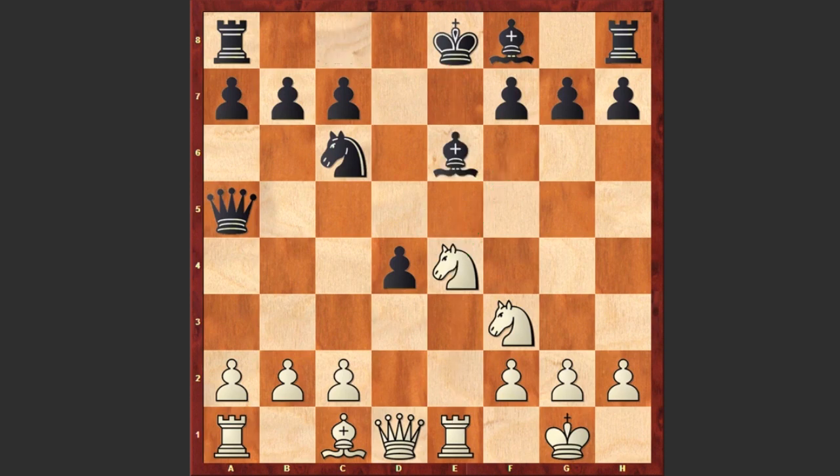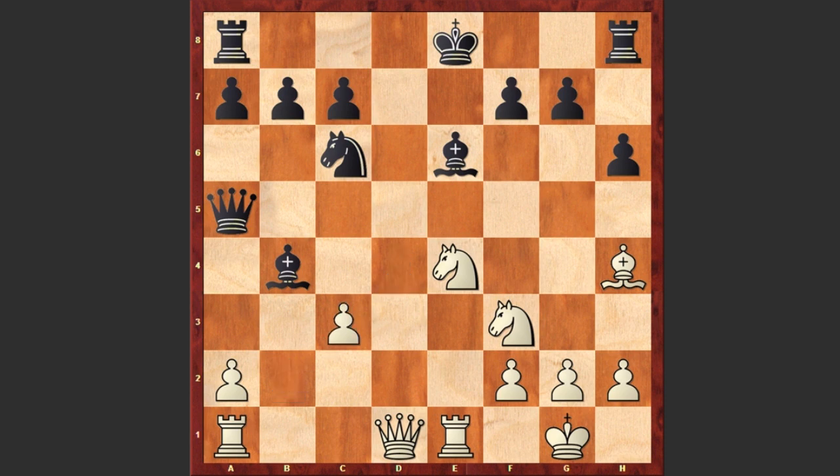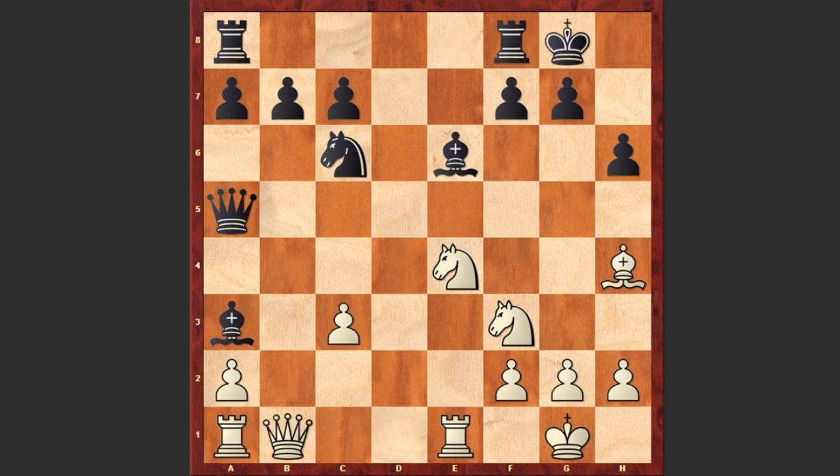That's why black plays Be6, covering his king. Bd2 — not the strongest move. In the game of Boris Savchenko and Sergey Karyakin, Savchenko played Bg5, after which Karyakin responded with h6, and the following moves appeared on the board. Going quickly through: Nf6 check was played and then Rxe6, and finally with a very beautiful attack Boris Savchenko managed to beat Sergey Karyakin.